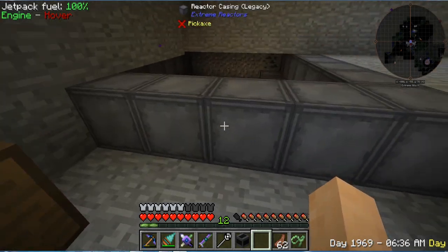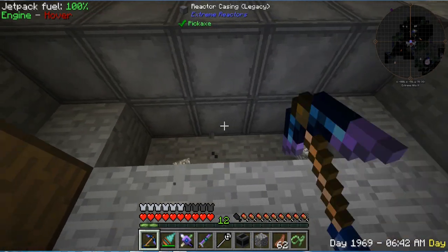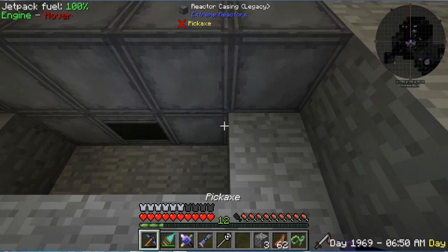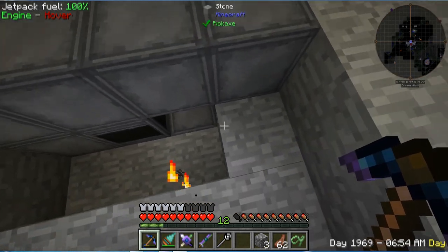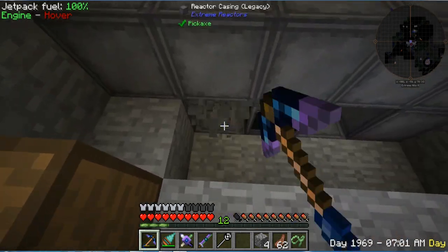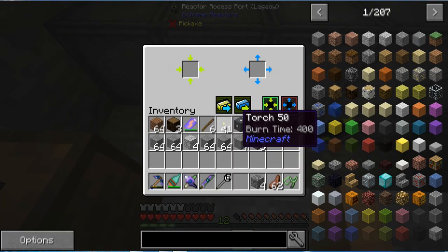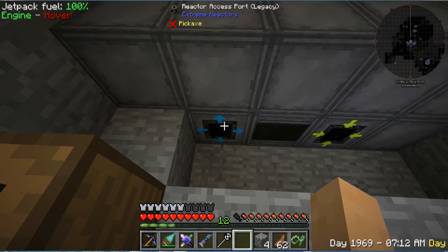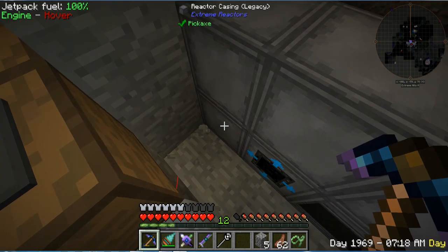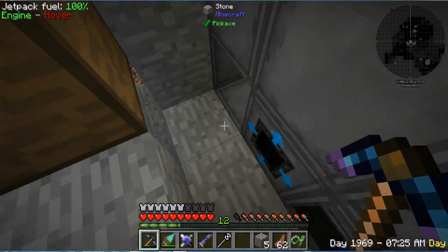Obviously we need a few more reactor casings. Let's quickly go through here and set up our reactor controller, as well as our input and output. This will be our input right there, and this will probably be our output right there. So we'll do our two access ports right beside it - that one will be import, this will be our export on outlet mode. And then I want my power capacitor to be basically right here.